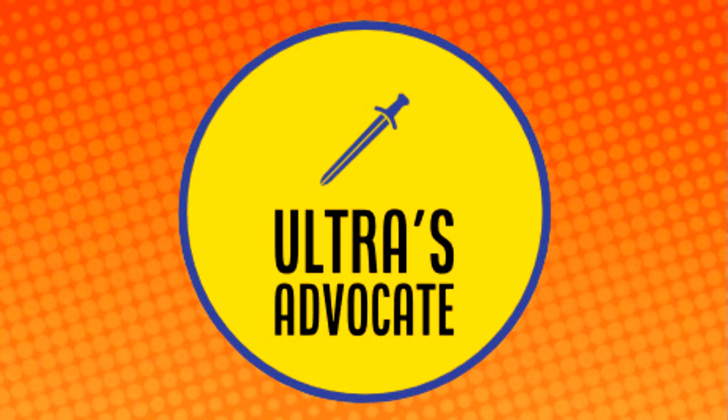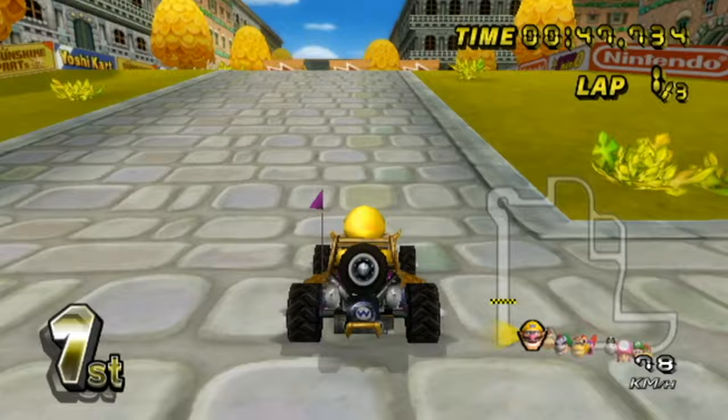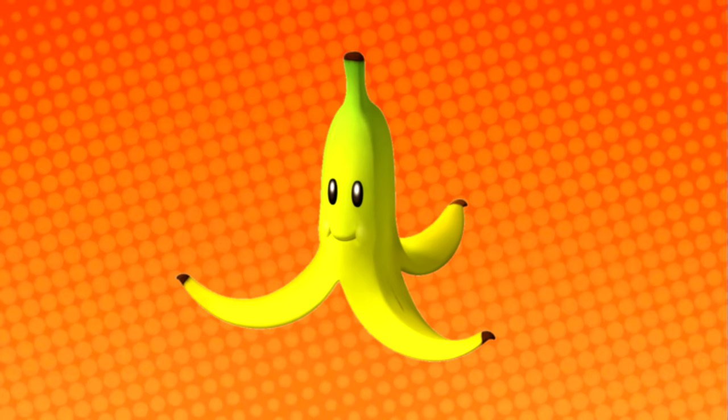Alright, let's go. Procrastinator? Yes, this was supposed to be uploaded months ago. Is this a productive cartoon? Welcome to another episode of Ultra's Advocate, the series where we look at the pros of negatively received items. Today we are going over a Mario Kart item that is the prime symptom of First Place Syndrome — that, of course, being the Banana Peel.